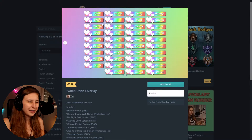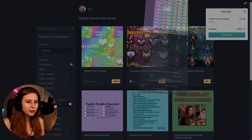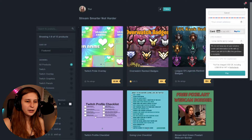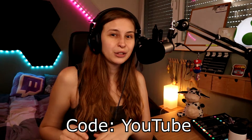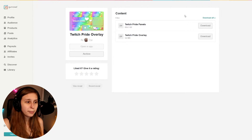If you want to see how it actually looks, let me put these panels on my profile. If you want to get this, just click Add to Cart and you can check out with PayPal or with credit card. I've done something super cool — the overlay is just 99 cents, but because you're watching from YouTube I'm giving you an additional 10% discount. After paying, you'll have your pride package.